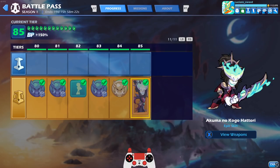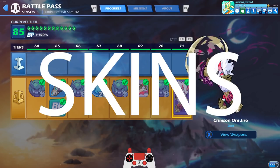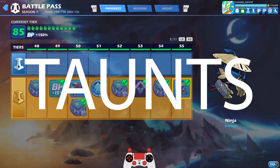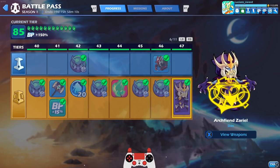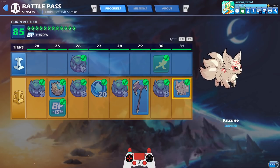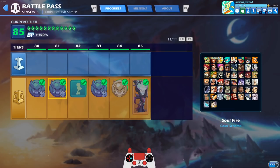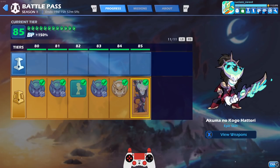I unlocked Akuma no Kogo Hattori and oh my gosh am I happy that I did. I'm already hyped for battle pass 2 because honestly this battle pass blew me away with all the skins, the colors, avatars, the weapon skins, the taunts, the KO effect. You got a little bit of everything in this battle pass and it was a really fun time just grinding the missions to get to tier 85 and unlock this amazing skin.